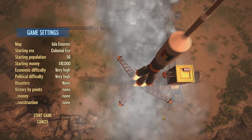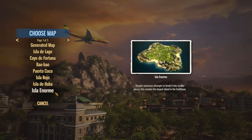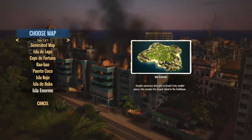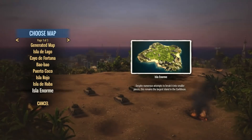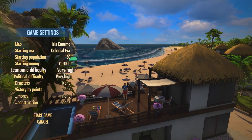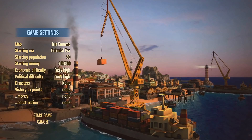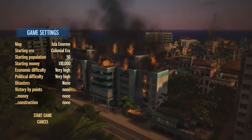In this first episode, I'm going to show you how to create a cash cow to get you going. We're going to play through the colonial era on Isla Enorma, which is this huge island — the biggest in the Caribbean, with these four crescent shapes. It's a cool island to start on. Not great for tourism, but perfect for this first example. I'm playing on very high economic and political difficulty, and I'm turning off disasters because they're just annoying to deal with.